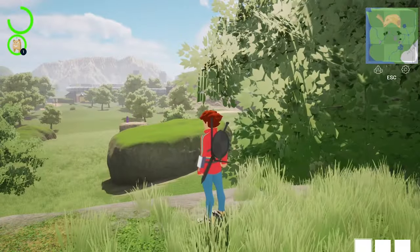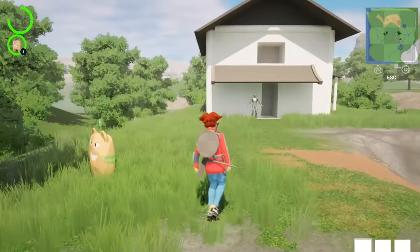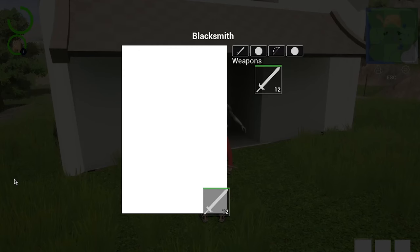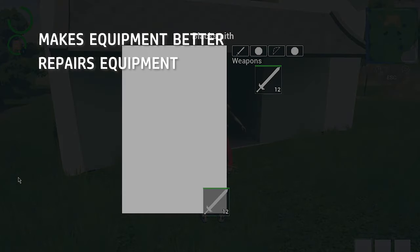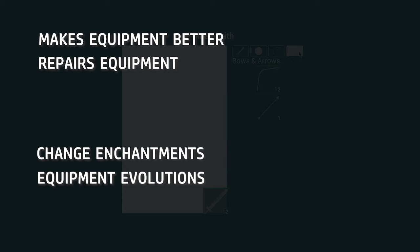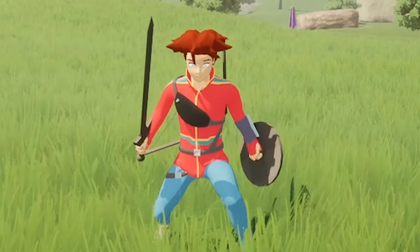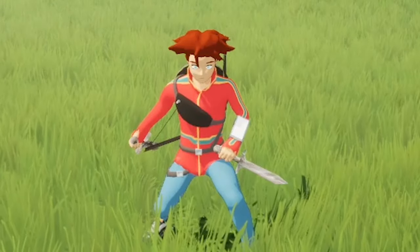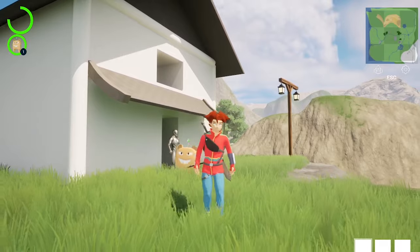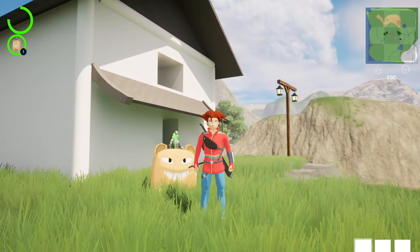Another thing I initiated while sick but just finished recently was making equipment upgradeable at the blacksmith in exchange for items. It basically makes your items better and repairs them. I also have some other ideas like enchantments or weapon evolutions, but we'll see. Enchantments generally will be in the game, but I don't know if they should be just random when dropping equipment or also let players modify them at the blacksmith.